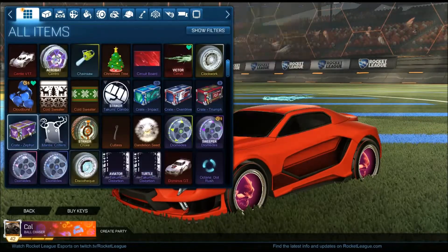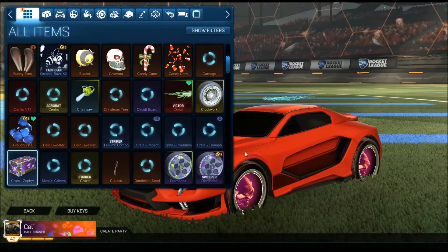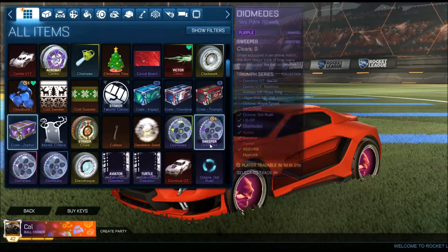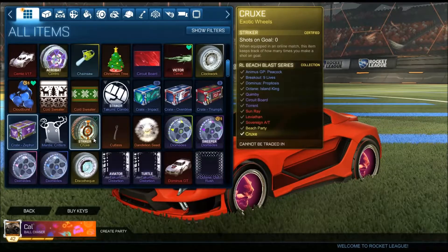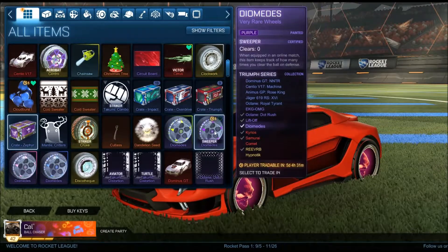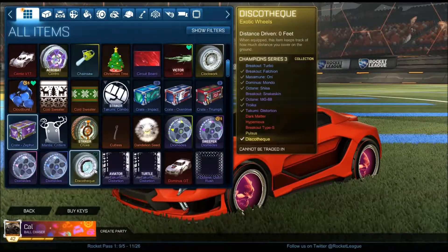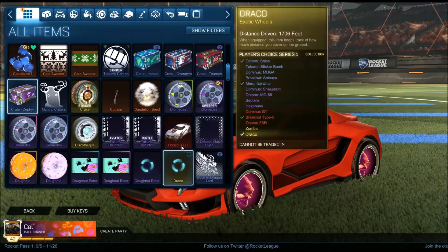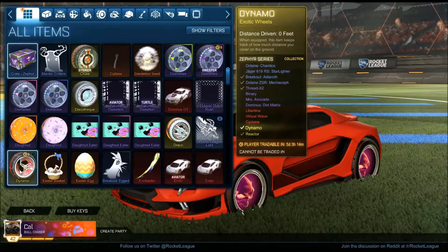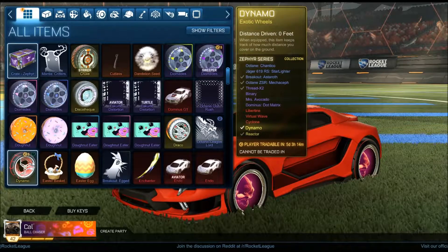Got a bunch of crates — new crate I want to open but, you know, keys. I unboxed everything in a video — that was another one, because I did an Impact and a Beach Blast opening, those were the two on my other channel. I've got quite the collection of these. Disco Turks. Donut wheels — I unboxed these the same day as I unboxed my Reactor wheels, within five crates or something I believe.